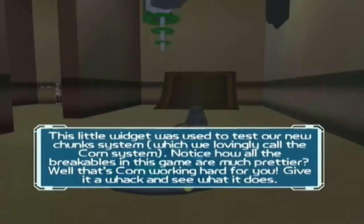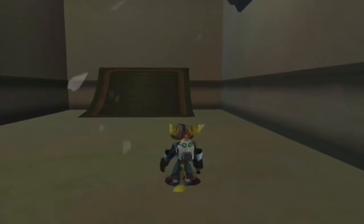Hello, this is Pedro Hustinas, I'm a gameplay programmer at Insomniac Games. This little widget was used to test our new chunk system — we lovingly call it the corn system. Notice how all the breakables in this game are much prettier? Well, that's corn working hard for you. Give it a whack and see what it does. Okay, cool.